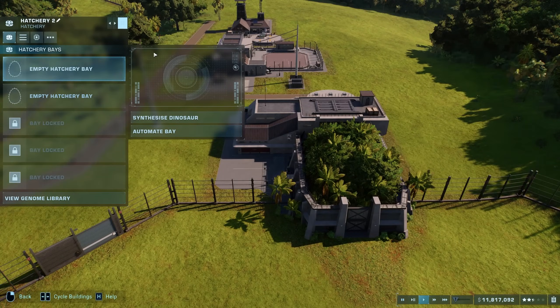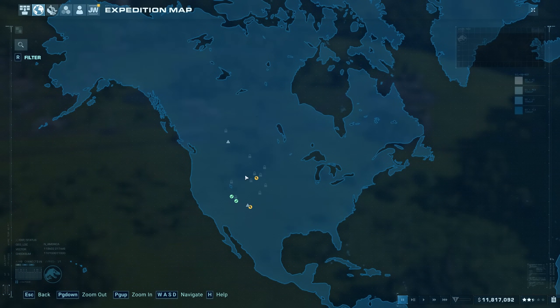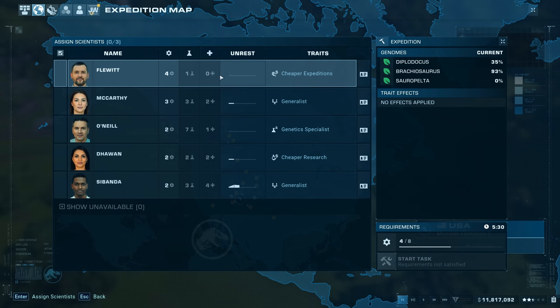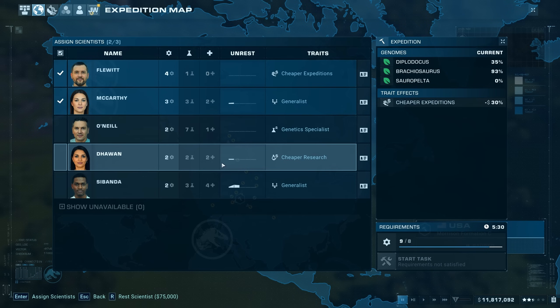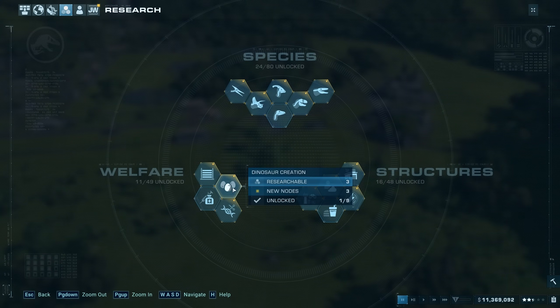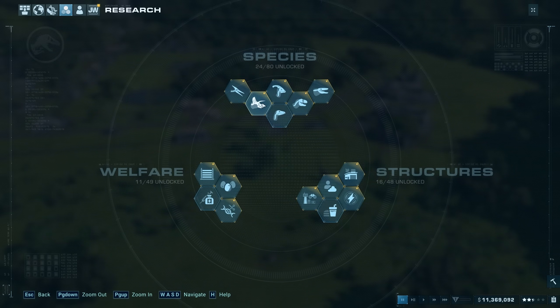You guys pointed out in the comments that there's one dig site I missed for the Brachiosaurus — there it is. So I think we should do this one first, try and get it to 100% and then we can do the other generalist over here and get those three out. We'll be done in five minutes, and maybe we should get some research going. We've got the genetics people unlocked, and I think the heavy fences we want are all logistics, so I'm not going to do them quite yet.